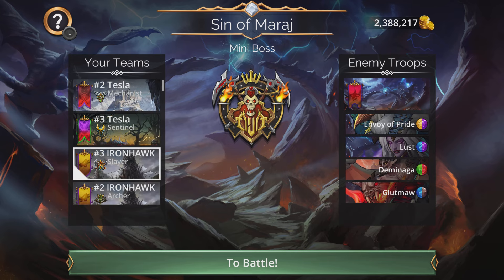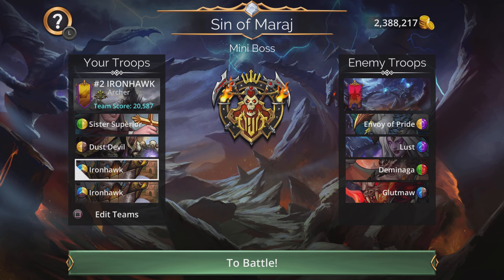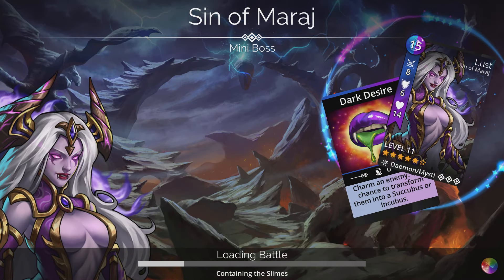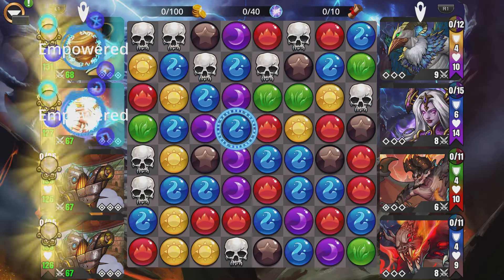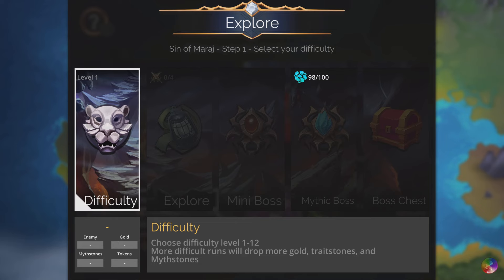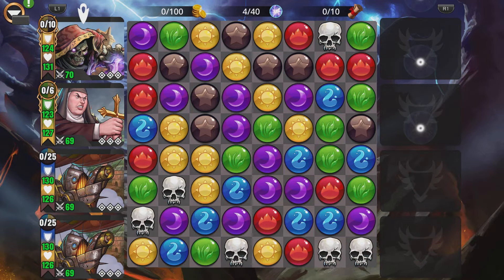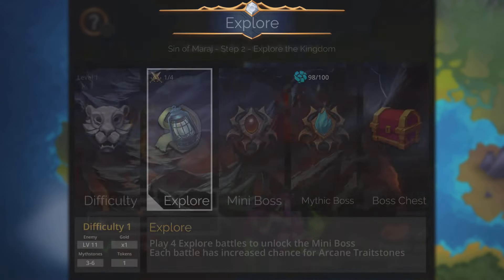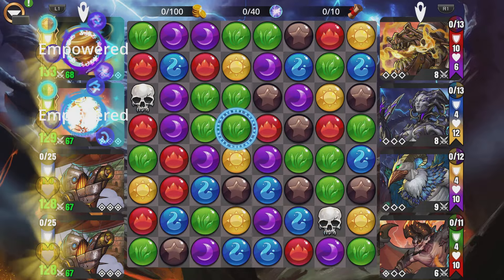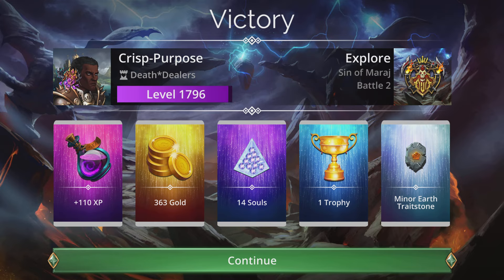The number two pick for Iron Hawk teams is the double Iron Hawk team — two Iron Hawks, Sister Superior, and Dust Devil. You want to keep Dust Devil in the first slot. This is what most players use for their Gnome-a-Paloozas and vault events. It's a straightforward team and always a one-turn team if you're playing in kingdoms like Sinnrath, Dragoom, Wild Plains, and maybe one other kingdom. Drop a comment if you remember which other kingdom works!